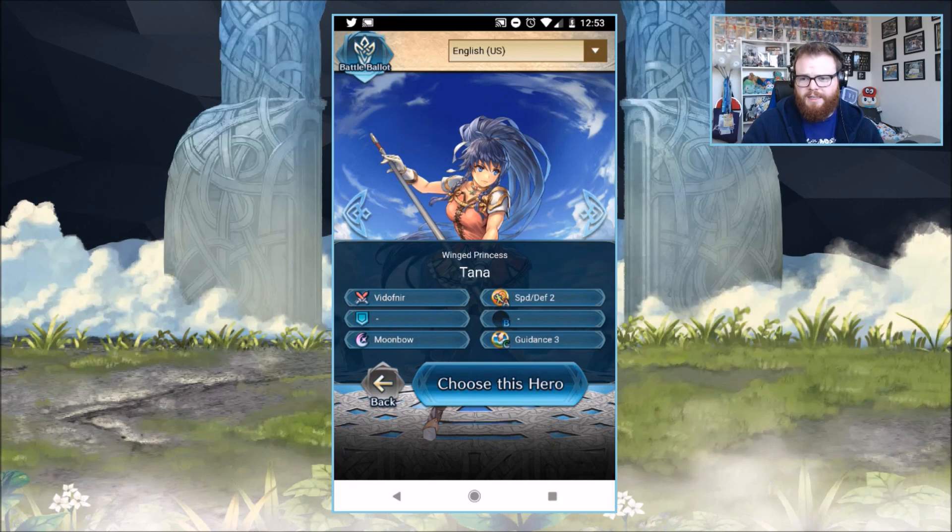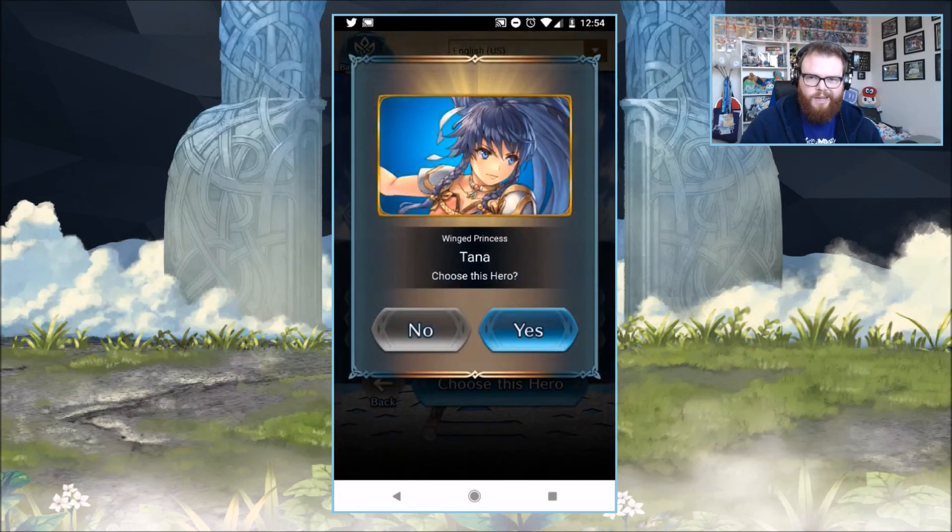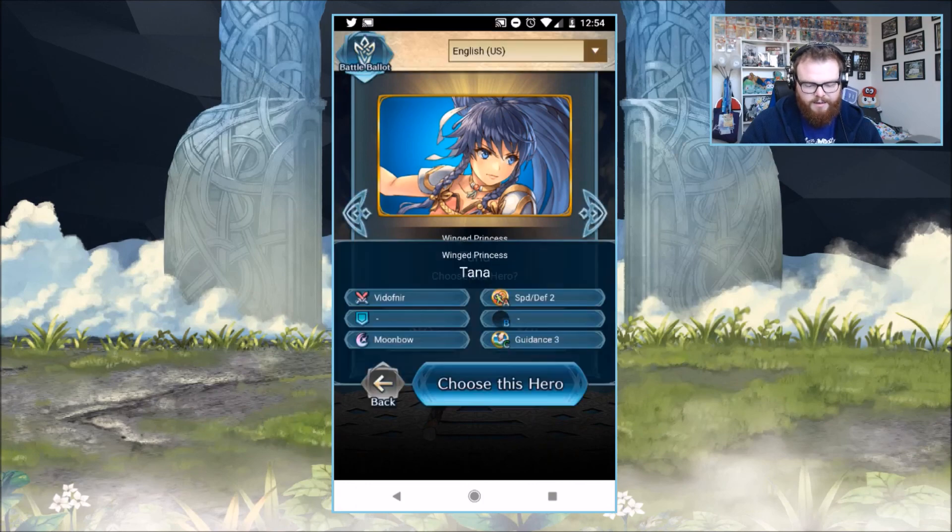Only five-star exclusive. I don't know how frequently she's in focus banners. I want to say just the once, maybe twice. Either way, it was a while ago, and if you haven't been able to pick up Tana, Cordelia works as well, but Tana's a really solid unit, and I've used her more. I have a build that I consider a respectable Tana build. So we're going to go with Tana. Great unit. Great Lance user. Awesome Flyer. Perfect.